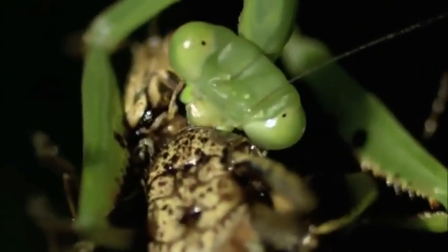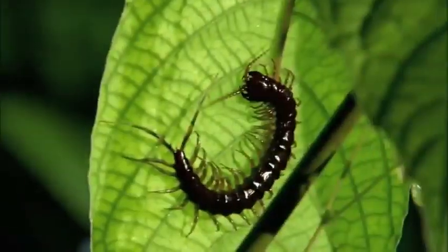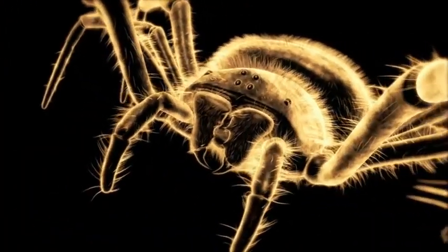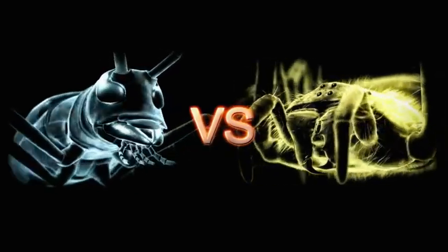The Bug Realm is a slaughterhouse with butchers on every blade of grass. No one is safe. When a flame-bellied orb weaver and a longicorn beetle bring out the blades, there will be blood.